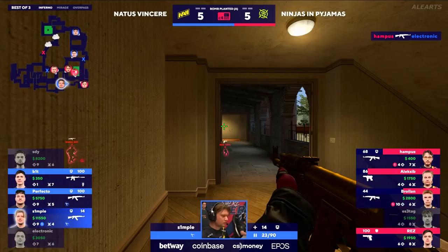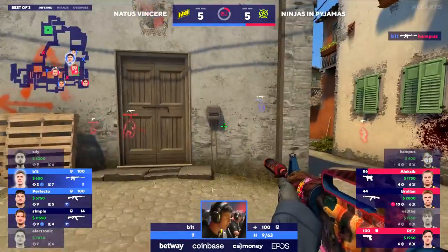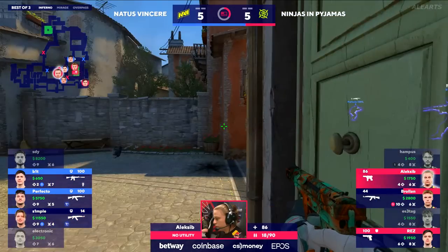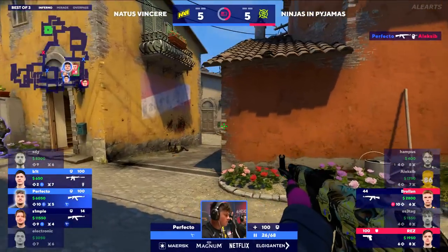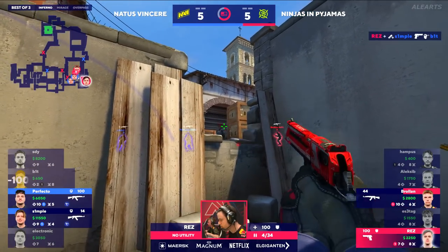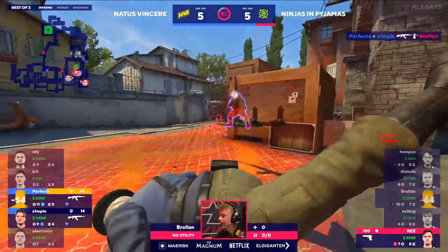That was such a lost round and now it's bless Brolin and his tech nine headshot at the bottom of mid for making this even seem somewhat possible. Can't forget — of course no armor across the board for the three remaining ninjas. But Alexi B has played this so sneakily around towards mid. If Perfecto didn't exist or had gone moto, then those two CTs would have a tech nine to the back of the dome. Rez from pit — insta execution into B, and then that allows for Brolin to keep things tucked.